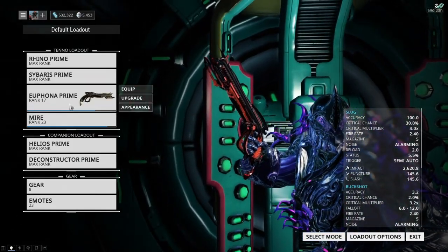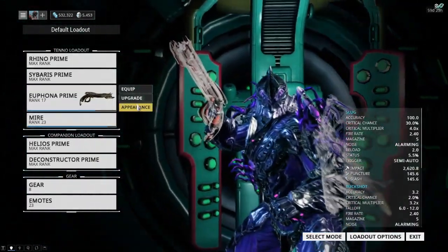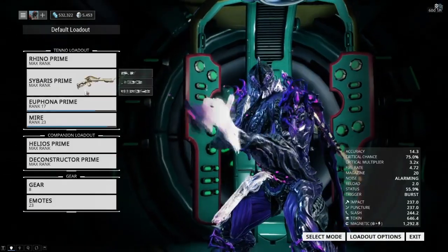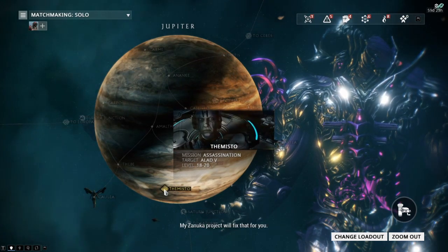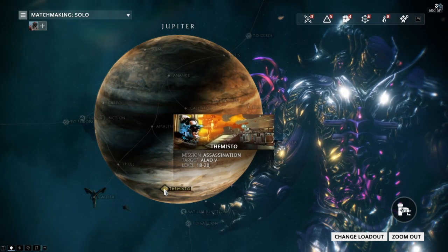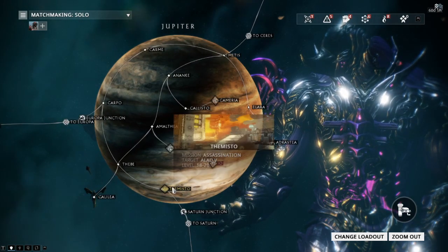I'm also leveling this weapon up again — I formatted it, so it's going to do lots of damage and I'm incredibly excited. Let's copy my Warframe colors and make these look real pretty. Alright, we look good. Because in this game, if you don't look good, you probably shouldn't even play. The boss is on Themisto, on Jupiter — second time in a row we're on Jupiter. Here is Alad V, he's level 18 to 20, a lot lower level than Vor was, who was around 30 something.